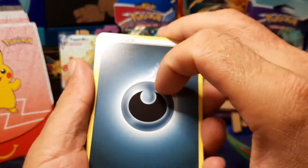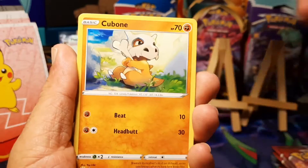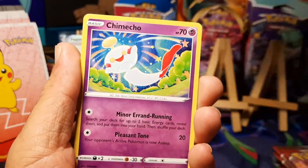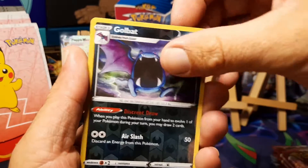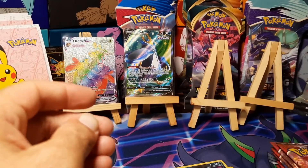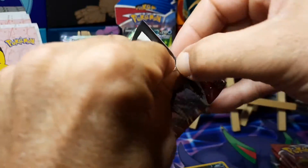Pack three starts off with some dark energy, Durant, Camping Gear, Glyscor, Cubone, Frillish, Flapple, Rillaboom, Coalossal, Chimecho — Golbat is the reverse, and Vivillon for the regular rare. Not going to complain there — three packs in with two very nice pulls so far. Onto the fourth pack.